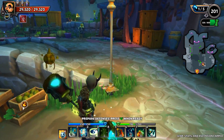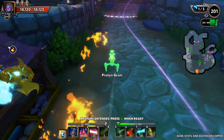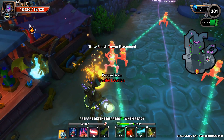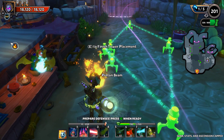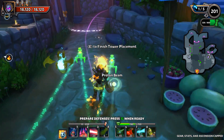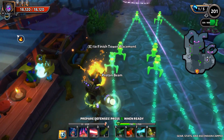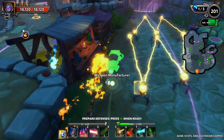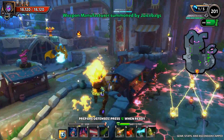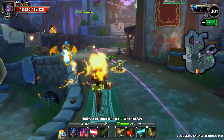Seven, eight - we need two more defense types. A Proton Beam and a Weapon Manufacturer will take care of that. Let's go something like this - that Proton is actually going to kind of work as a wall for us. Let's do the double diamond here. Since we have plenty of mana left, let's get a few Weapon Manufacturer nodes in there - and that is our 10 different defense types.